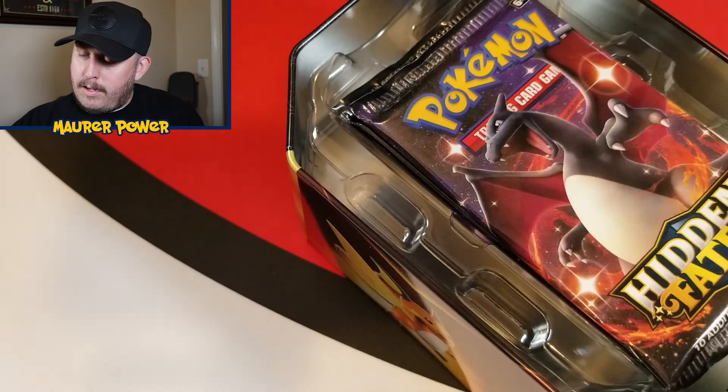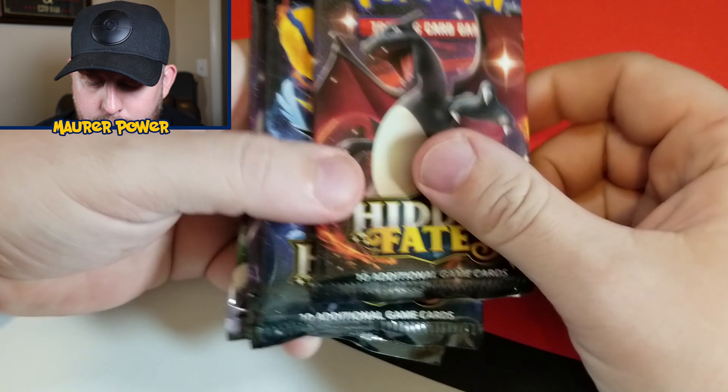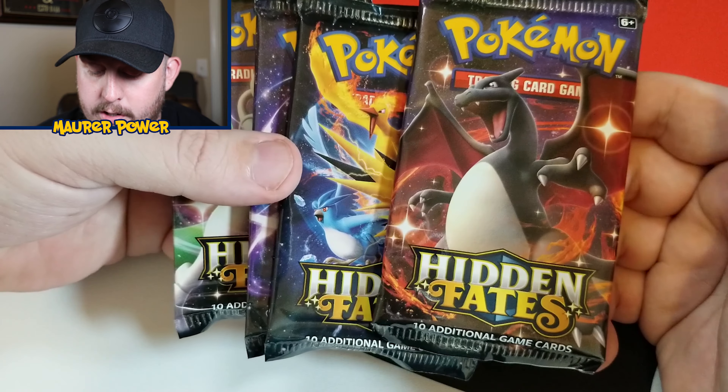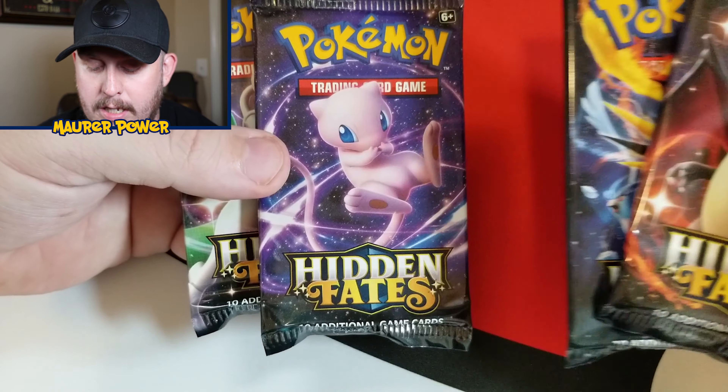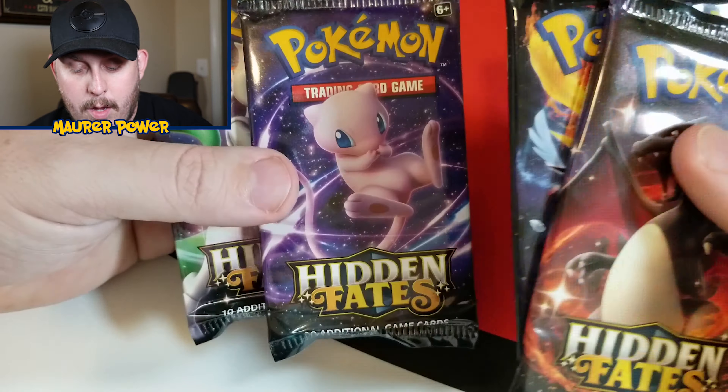Here is what we really came for — we've got four more Hidden Fates cards to open up in today's video. Let's see what kind of pack art we've got. We've got Charizard, we've got the Shining, the Legendary Birds, we've got Mew — we've got all four in this one. That's pretty sweet. That's got to be good luck, I think.